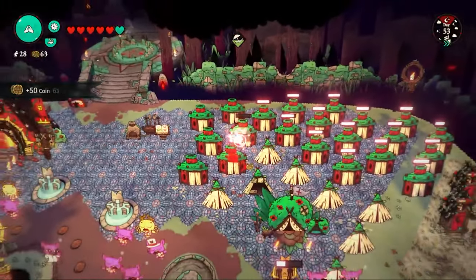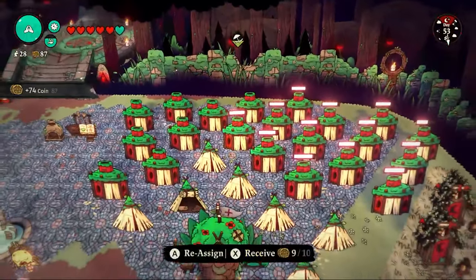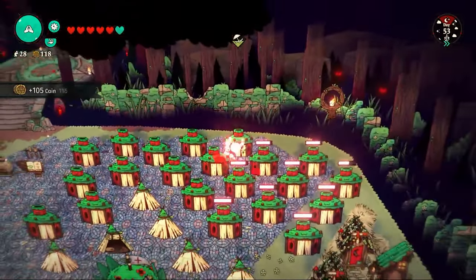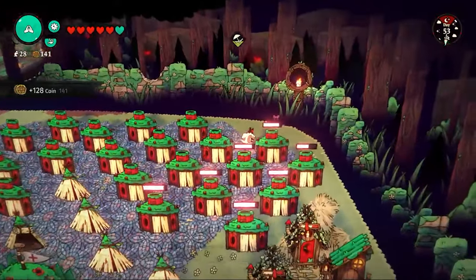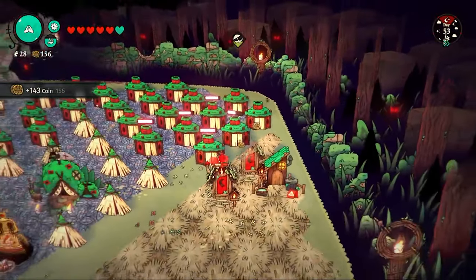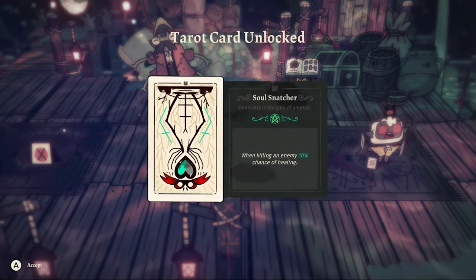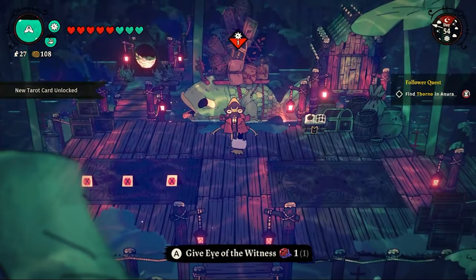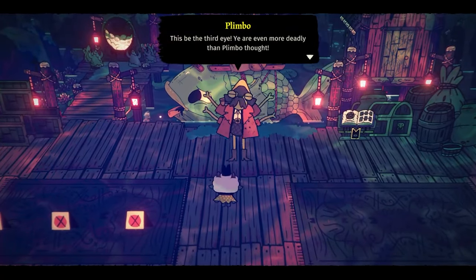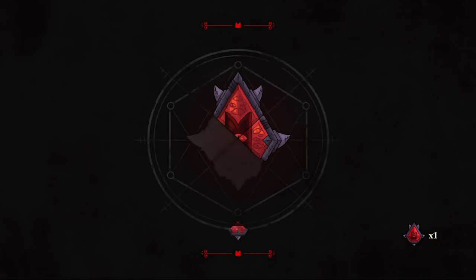I spend the day going around all the lovely houses collecting gold — this is because I'd maxed out devotion and unlocked every single structure, so offerings were converted to gold. I go down to Smuggler's Sanctuary and purchase all the tarot cards, then give Plimbo his third Eye of the Witness, earning another fleece token. He just needs one more eye to complete the chain quest.